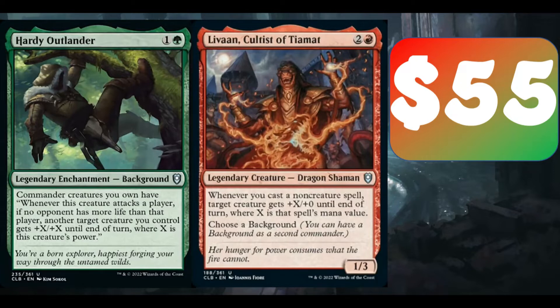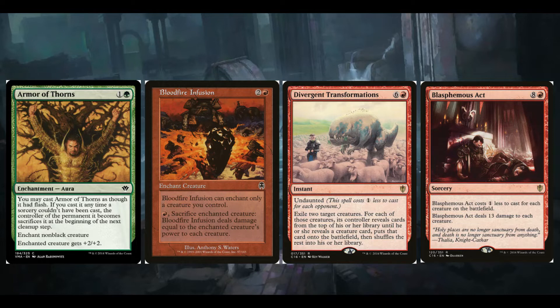Originally I wanted to go for an enchantress theme, just playing lots of enchantments. However, I ended up swapping, and it's more of a big mana deck that also pumps up your creatures to go for the win. First off, just talking about the removal — it's a really interesting suite of removal in this deck.